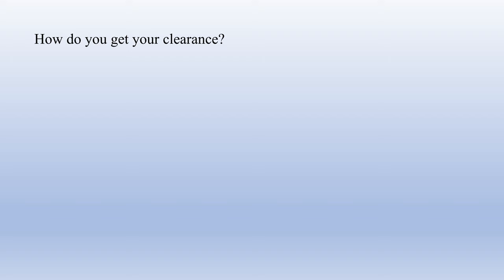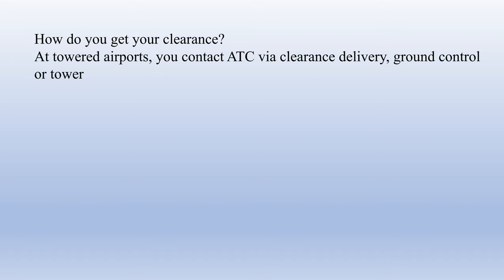To pick up your IFR clearance at towered airports, contact the appropriate ATC frequency and request the clearance. At large airports there will typically be a dedicated clearance delivery frequency. At smaller towers the service is usually combined with ground control, and at the least busy towers or during slow periods they may handle everything on the tower frequency. ATIS should tell you which one to contact.